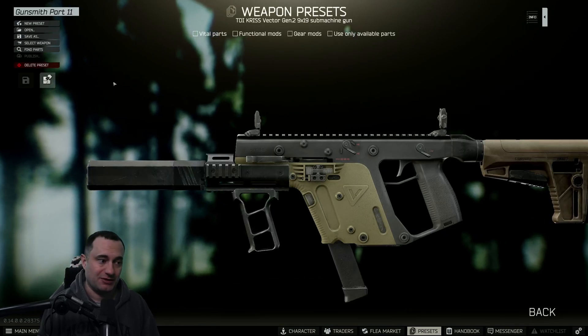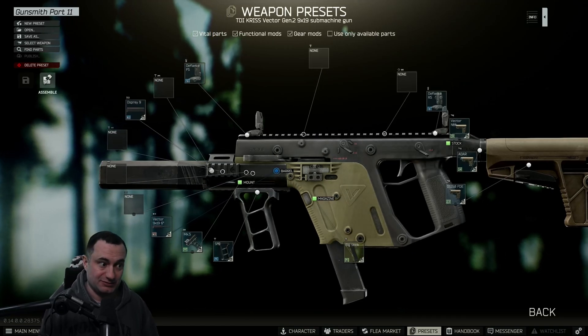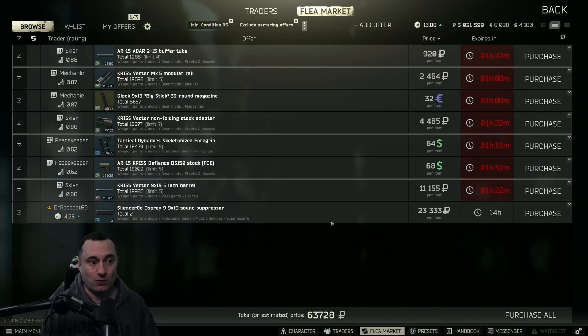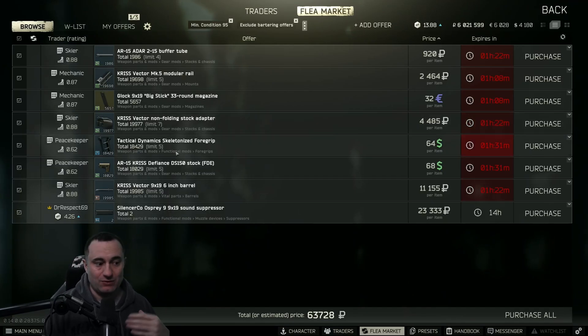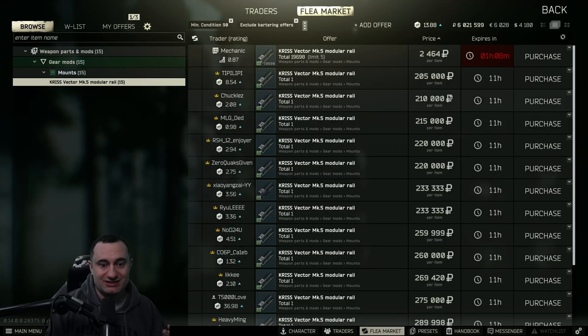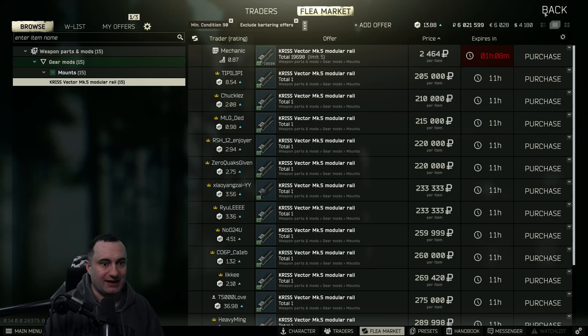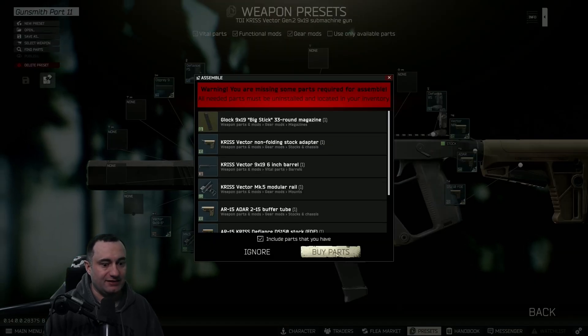There are some extremely expensive parts on the gunsmith part 11 build. The one to worry about most is the MK5 modular rail — as you can see here, you're going to be anywhere from 200 to 300k if you can't buy this off of Mechanic loyalty level three.